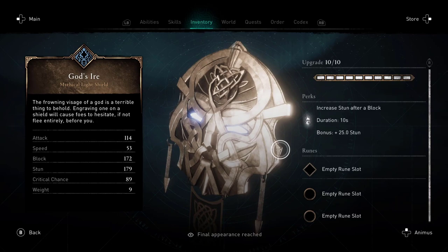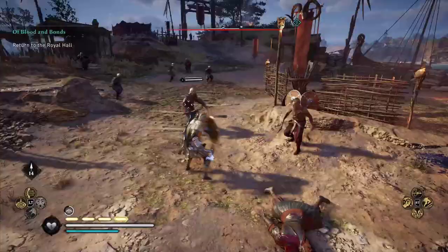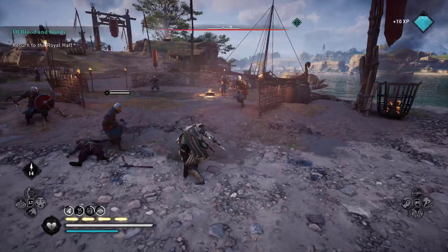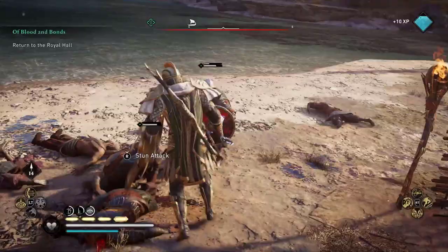Then you've got your shield — also increased stun after a block duration of 10 seconds, bonus of 25 stun. So in this combat you'll see I'm just stunning everybody. I get a small proc of the axe ability because most enemies only have one stamina bar, so I'm only getting that plus 15 stun. But this pack is so good because it's all stun-based. You're not supposed to parry to get that bonus stun, but look at that stun — it's insane.